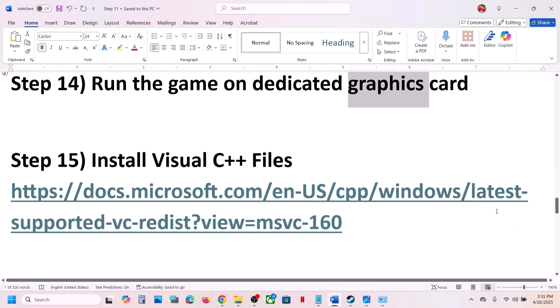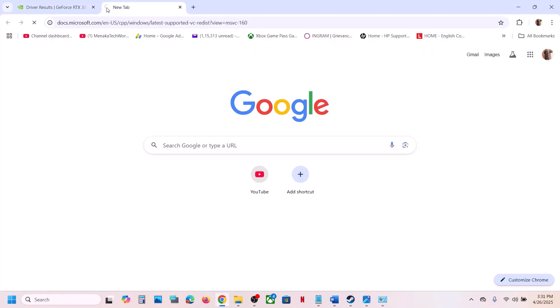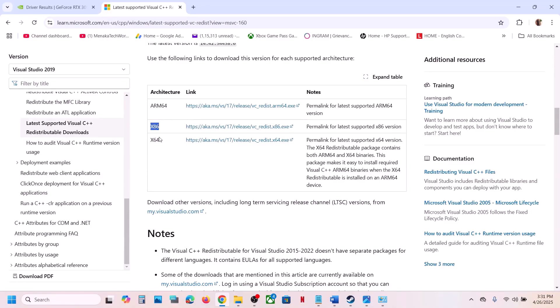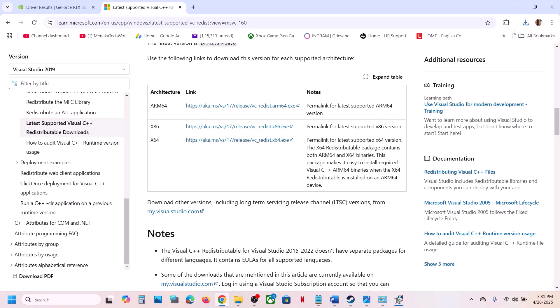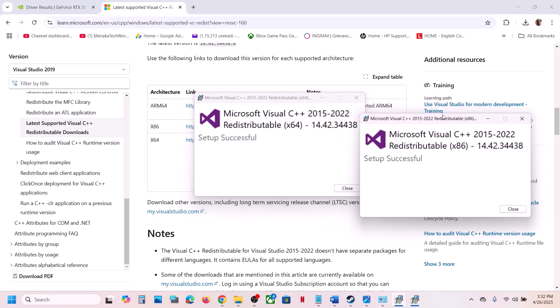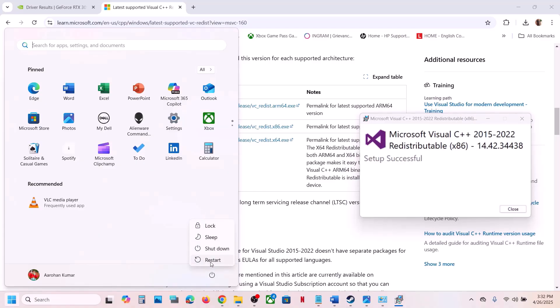The next step is to install Visual C++ redistributables. Copy the link provided in the video description and open it in a browser — it will take you to the Microsoft website. Download both the x86 and x64 versions. Run each EXE file: if you see a Repair option click Repair, otherwise click Install and click Yes to allow. Once both are installed, restart your computer and then launch the game.